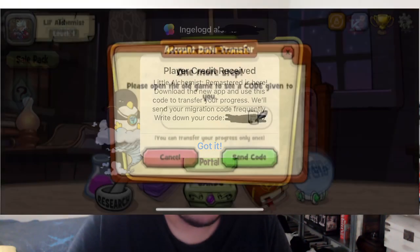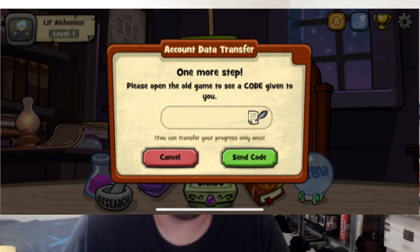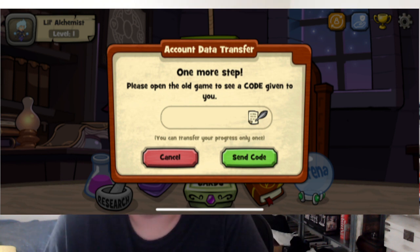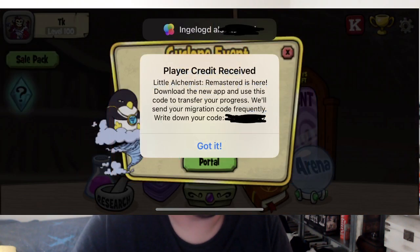When you get to the new game, there'll be a little box in the top right that looks like an orange person with a circle around it — you can kind of see it in this picture. You've got the Settings button, the Trophy which is the Achievements button, the next button over is the Help button, and then the last one, that orange button, is the Account Transfer button. When you click on that, it opens up a pop-up that says 'please open the old game to see the code that was given to you.' And this is where you type in that code you got from the previous game.